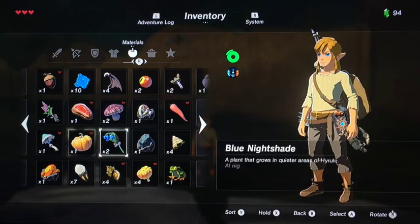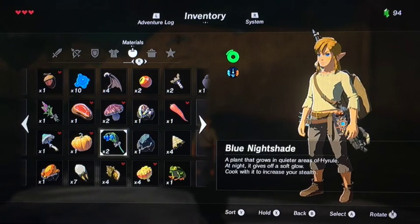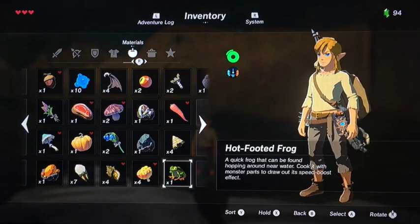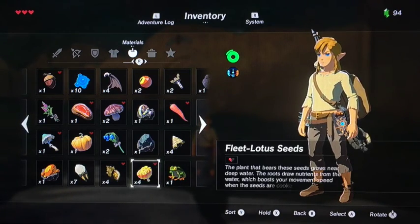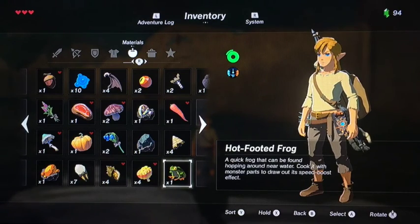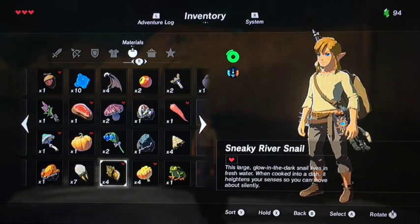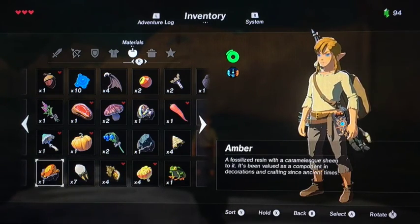I've pretty much collected the blue night shadow already. Let me show you what I've got so far: the luminous stone, the bokoblin cup, and the new iron pickaxe. For the hot frog, I officially collected it since I was at the ponds last time, but I cannot find where they are. I also picked up the fleet lotus seed, and from the village — I can't pronounce the name — but I also collected the sneaky river snail.